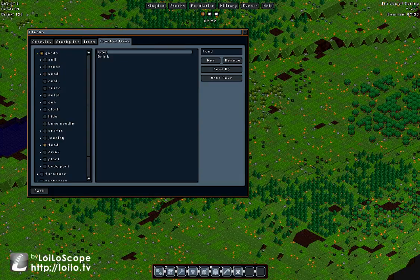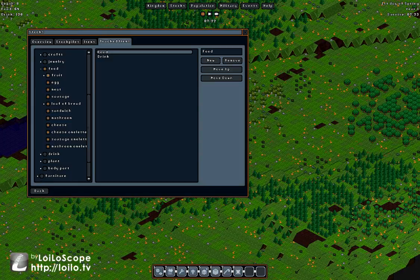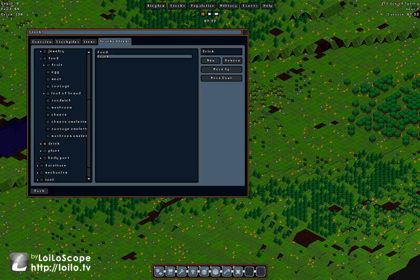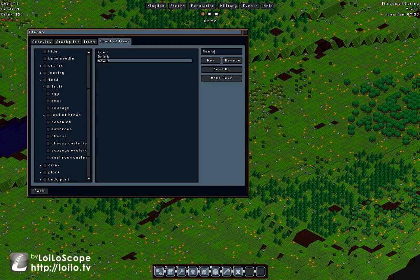The two tools they give you will last a while, and it's not long before we can craft more ourselves, though metal ones are far off — we'll start with stone. Tracked items is something I want to touch on: the first two track all food and all drink. If you want something custom, type a new category — I'm going to call it 'meals' and track the good prepared foods.